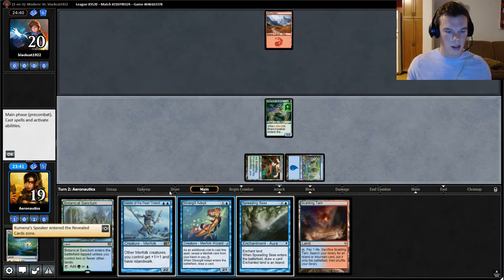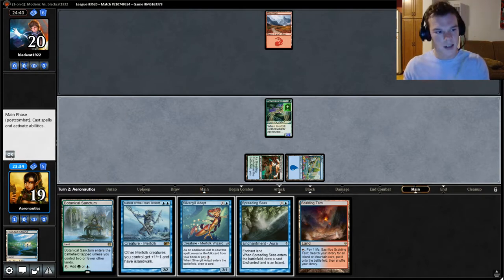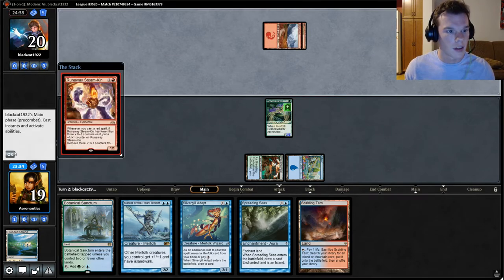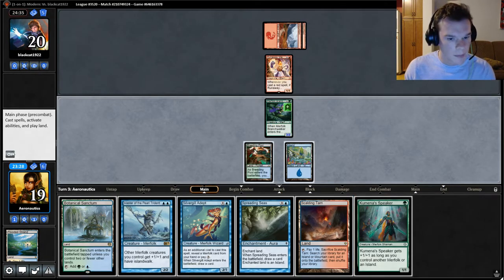I'll keep Kamena Speaker on top. That way I can cast a Silvergill Adept and him on the next turn. Although I don't want to run into an Anger of the Gods like we saw last match. So we're playing the Steamkin deck. I'm not sure what to expect for this deck — I haven't looked at this deck and I haven't played against the matchup.